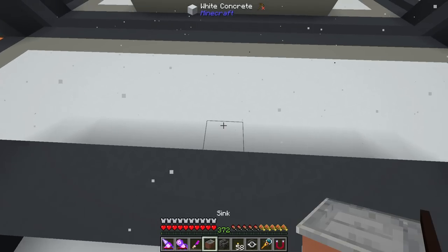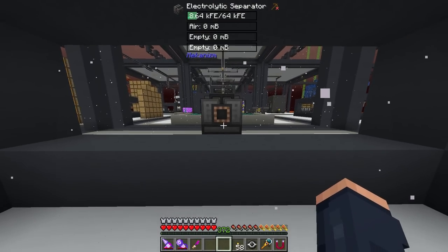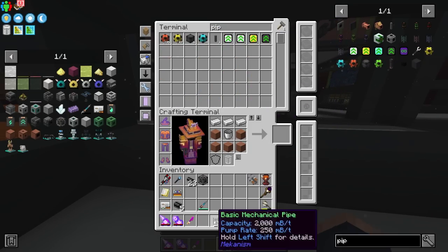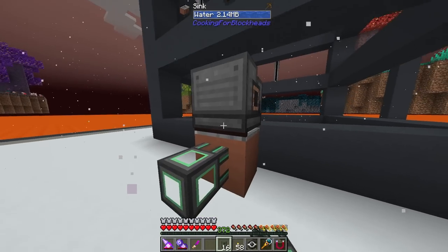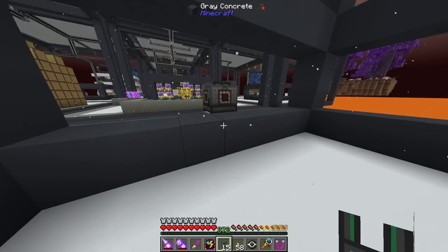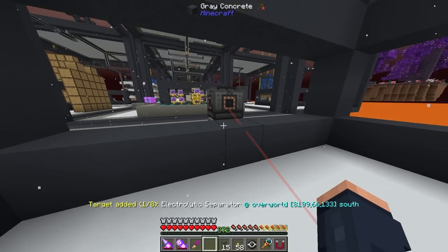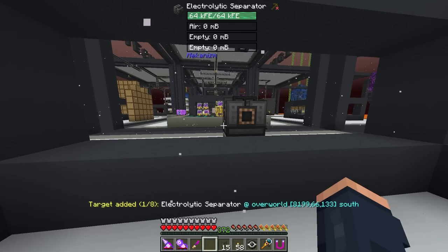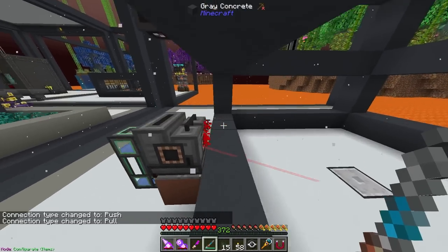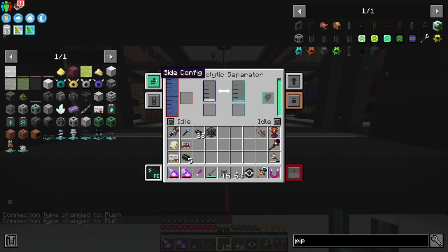One of the first things we need to get set up is an electrolytic separator. To get this going, we just need to feed it some water and it's going to create hydrogen and oxygen, so long as we pipe it in. We just take a mechanical pipe and feed it in. I'm going to be feeding it power from the modular router power system we've been using. Without any upgrades it's not super fast, but it does produce hydrogen and oxygen.